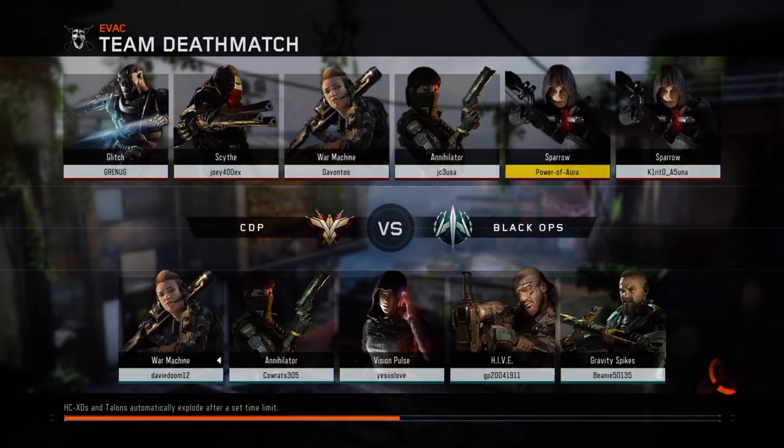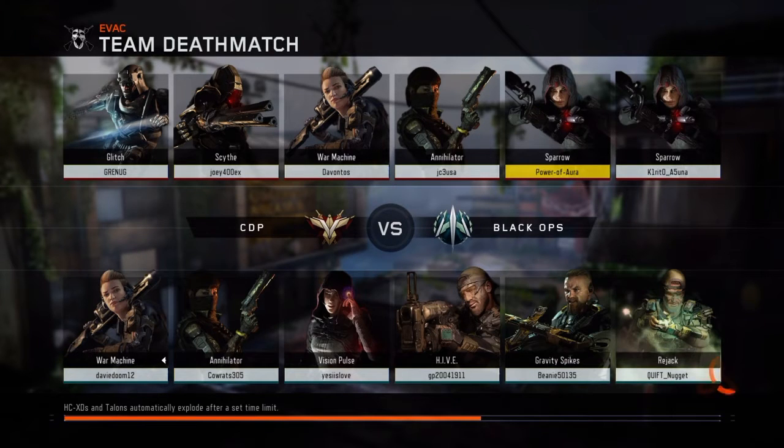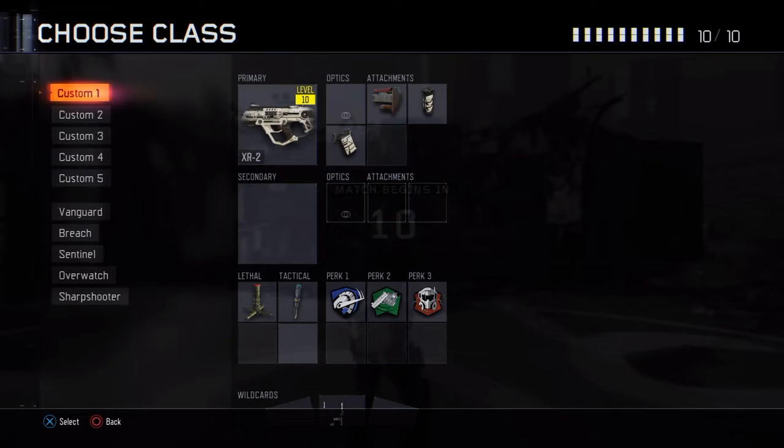As far as my weapon class setup for this game, I had the XR2 burst assault rifle with the really cool looking Nuketown camo. I don't know why I really like it a lot — it must be that glowing blue line when you go in dark areas.